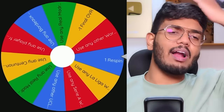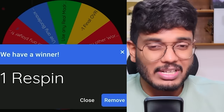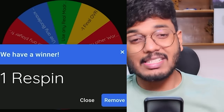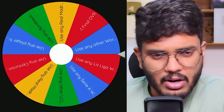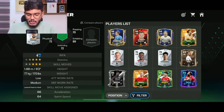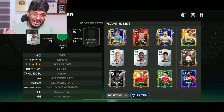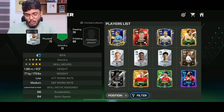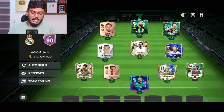Spin nine gives us a respin - a bit of a waste at this stage. If I'd got it earlier I could have skipped the bronze Pots player spin, but still useful as a safety net. Using the respin now - it lands on 'use any La Liga winner.' I can use any player who won La Liga. I have a Rakitić card in my club, and I'm also considering Luka Modric. Calculating ratings - going with Luka Modric, La Liga winner and Real Madrid present player. Midfield is almost done, just one more CAM needed.